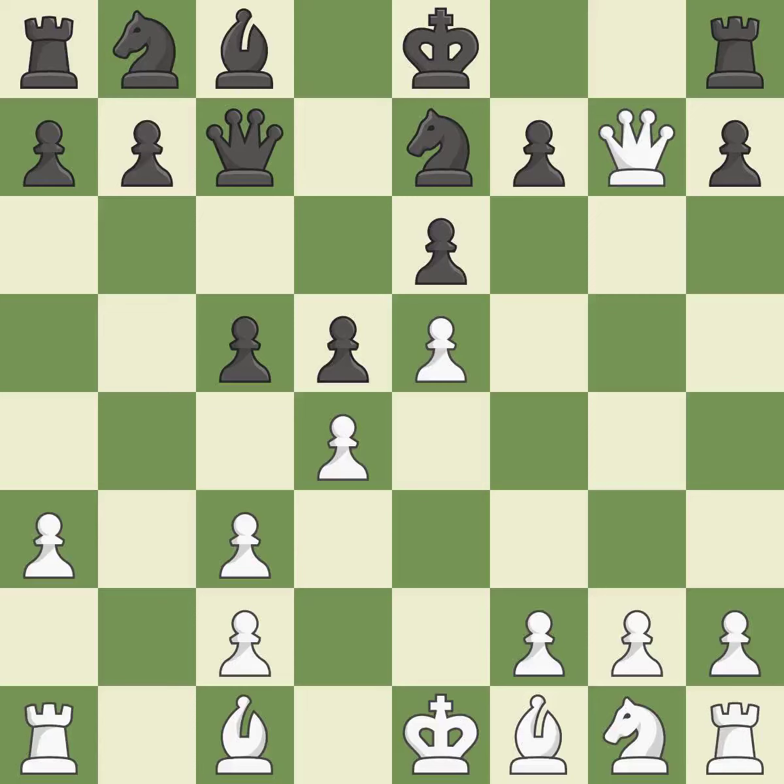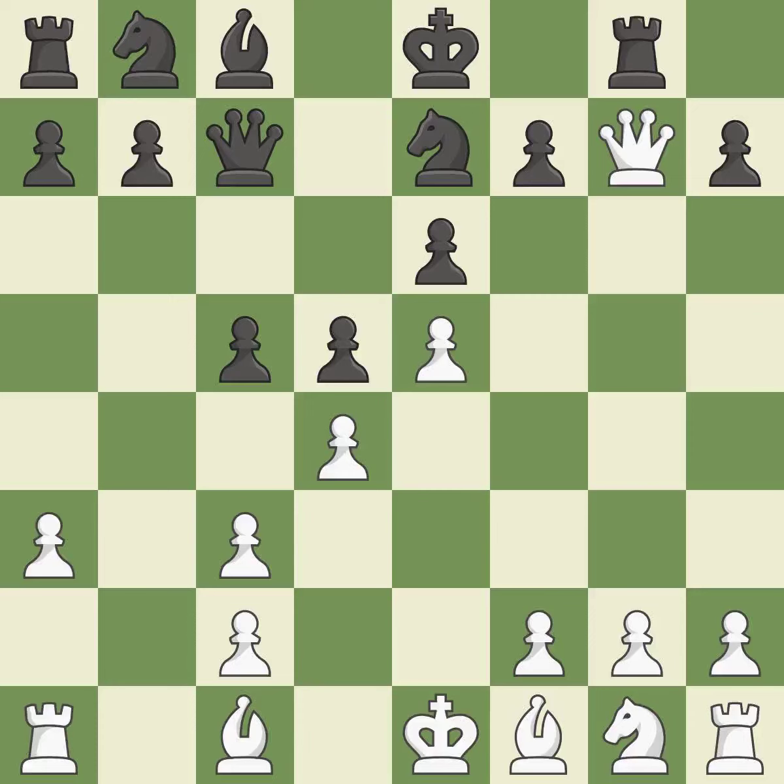Qxg7 captures the g7 pawn and attacks the rook on h8. Rg8 attacks the queen on g7 and takes control of the half-open g-file. Qxh7 moves the attacked queen and captures the h7 pawn. cxd4 captures the pawn on d4 and attacks the pawn on c3.